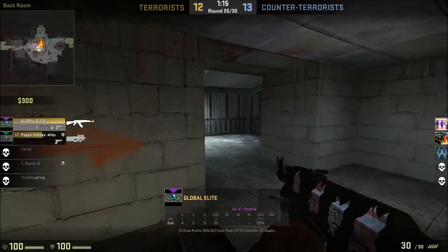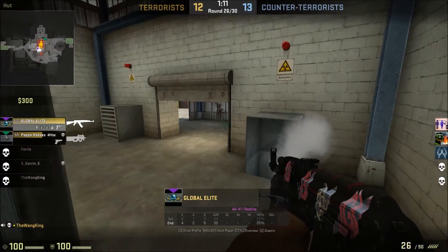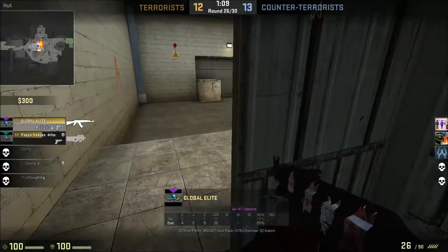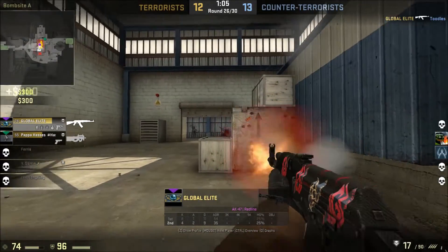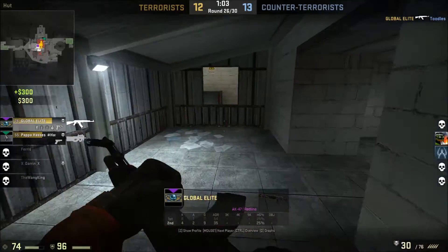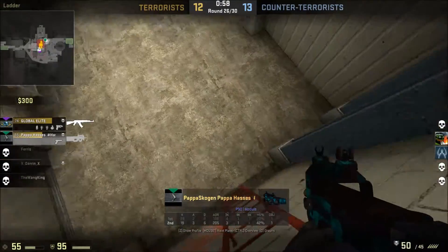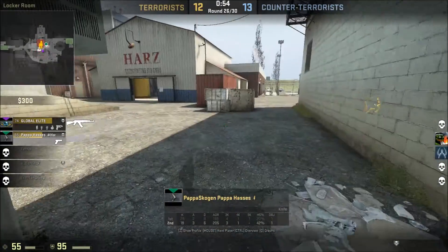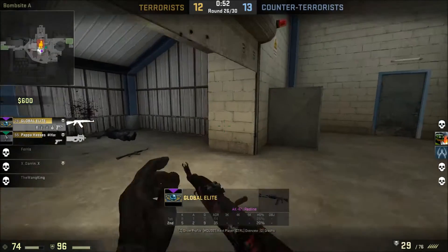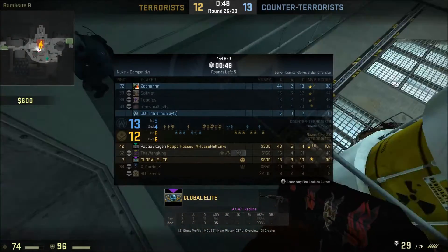It's more likely that you would get the G3. The reason this skin is so expensive in Minimal Wear is it's only got one float value, so it's really rare. But if you're trading up with Factory New and you get low enough floats, you will be able to get the Minimal Wear version. That's on the market now for £90, and if you look at market history you can see it sells for more sometimes — like £100 or £110 — because it's so rare.